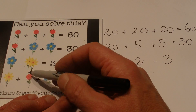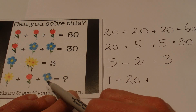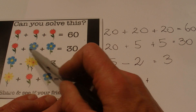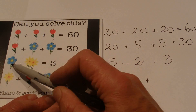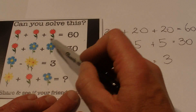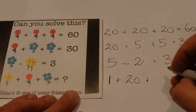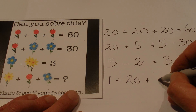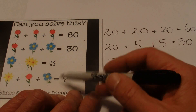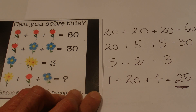We know the red flower is equal to 20. Now the blue flower in the final line is a little bit tricky, because this blue flower only has 4 petals, whereas all the other blue flowers have 5 petals and a stem with a little leaf. So assuming the blue flower with 5 petals equals 5, then the blue flower with 4 petals equals 4. So the answer to the question mark is 1 plus 20 plus 4 equals 25.